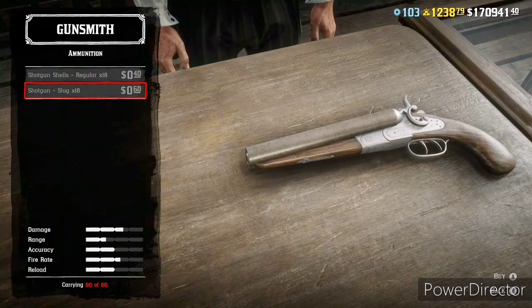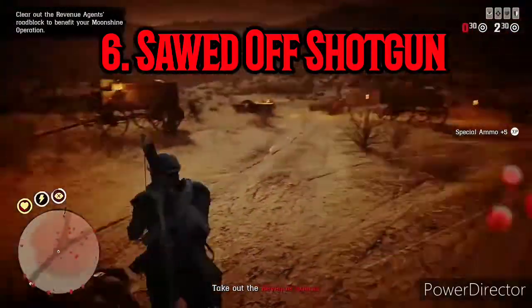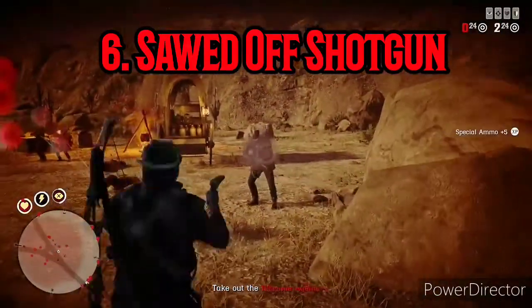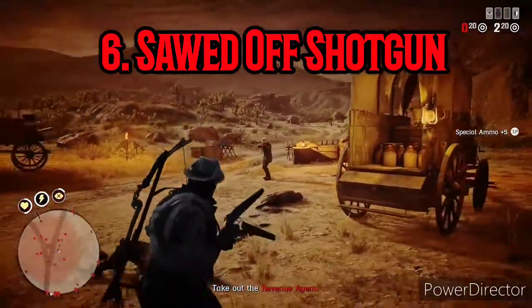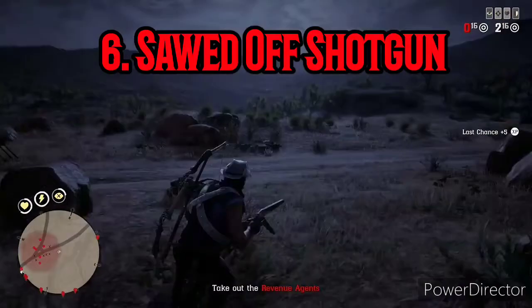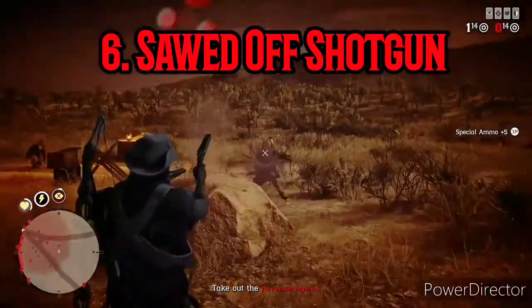A couple of good things about it — and there aren't many — is that it's the cheapest of all the shotguns and it unlocks at rank 19, so it does unlock pretty early. You're also able to dual wield it if you have an offhand holster. Now the bad stuff: this gun is just awful. It has the worst accuracy of all the shotguns, the worst range, and one of the worst reloads. It's pretty crappy for a boomstick — more of a sidearm, really.